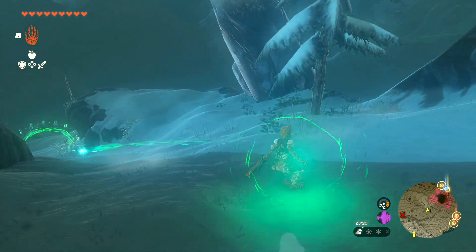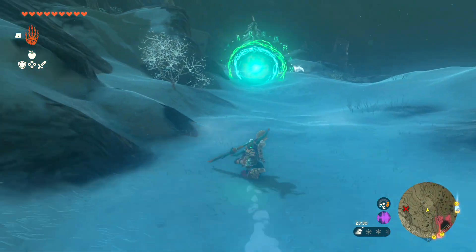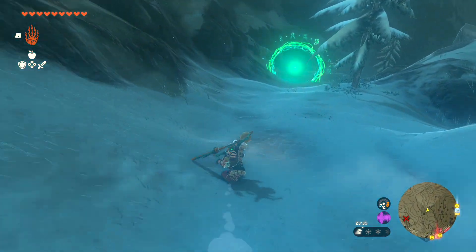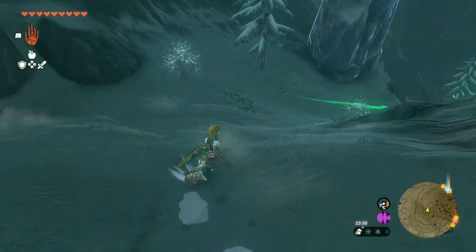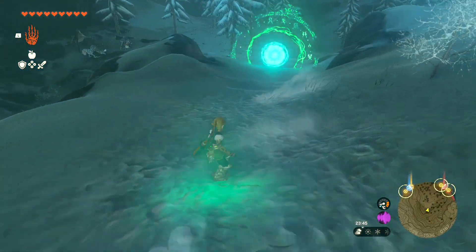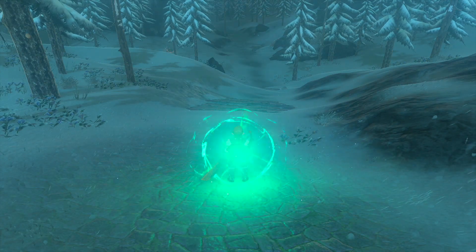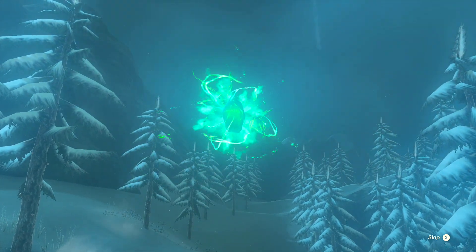Once that's done, you're going to need to shield surf to keep up the right amount of speed. If you don't know how to do that, you need to hold in your left trigger to bring the shield out, jump, and then press A. That is going to start you sliding on your shield as you go down the track. Keep going through the rings — that is going to keep the timer topping up for you. It's kind of invisible, but there is a timer and it does seem to refresh each time you hit one of the rings.